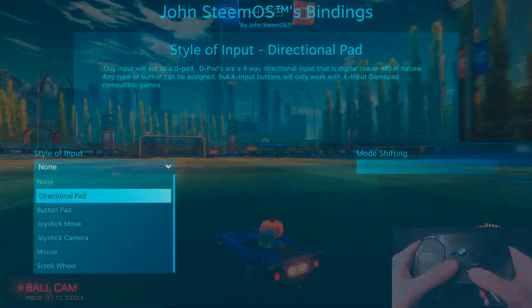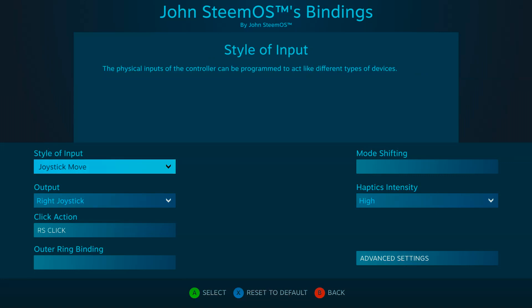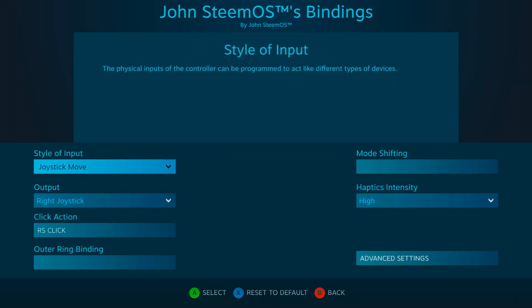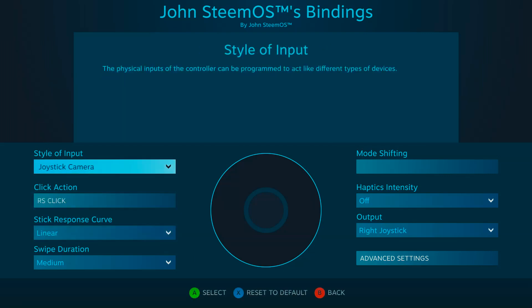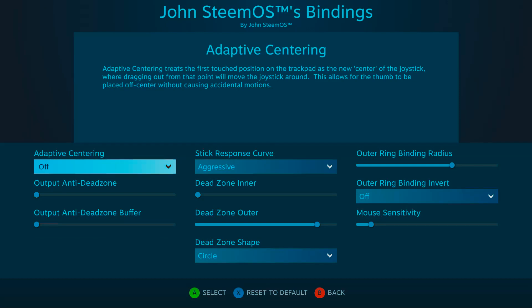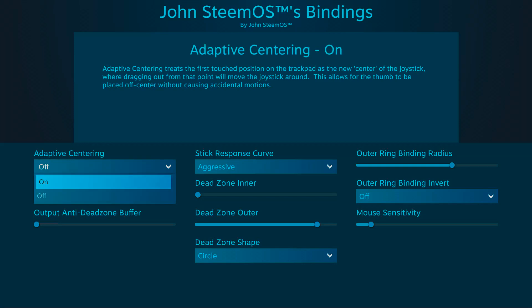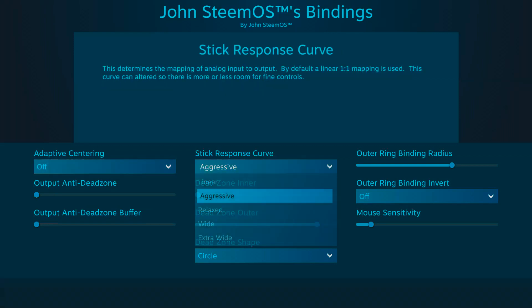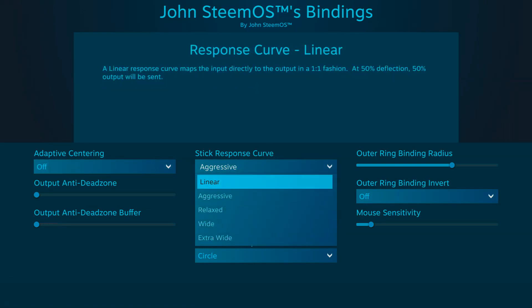When I wanted to control a camera without needing to start in the center of the pad, I would choose joystick move, regardless of if I was using it to control the camera or my character. In the advanced page, we get the juicy stuff like stick response curve and adaptive centering. Response curve should be the same in joystick camera as it is in joystick move, but adaptive centering exists only in the advanced settings under joystick move. Adaptive centering also appears to be bugged, but the premise is that the first touched position on the pad is treated as the new center of the joystick — to prevent awkward or accidental movements. I think this will be a handy setting if or when it starts to work, but for now I have this set to off.